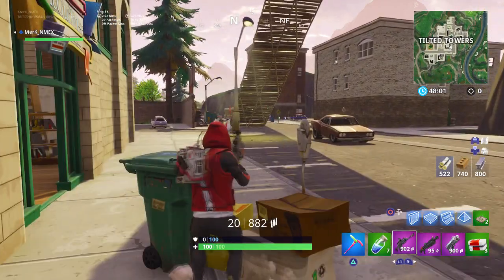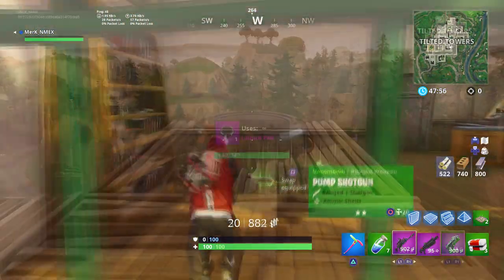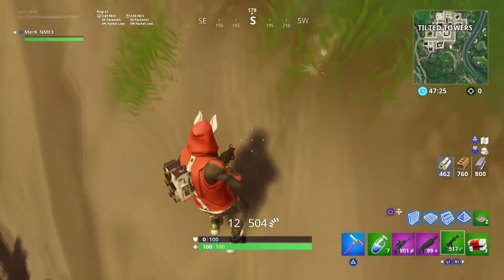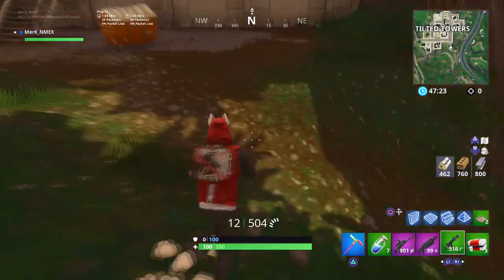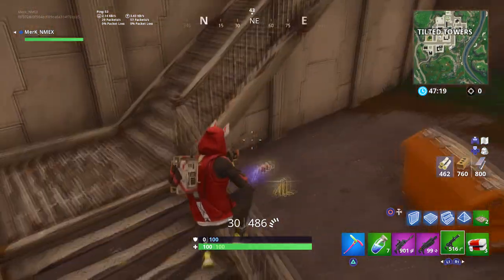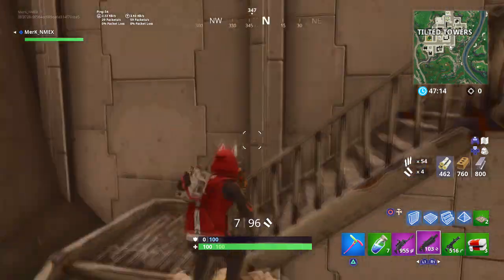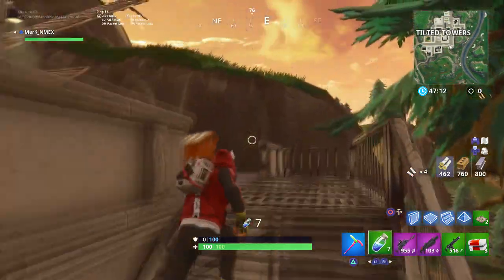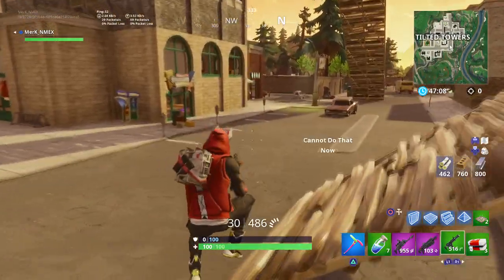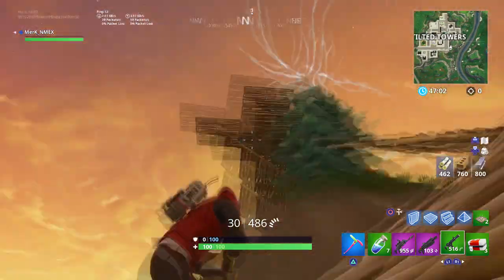Once you jump on the launch pad you'll shoot up and hit your head on the flat surface. Once you do that, push forward with your controller and your character will fall from that max height. This is really cool and easy to use when trying to hit trick shots with a sniper rifle, a heavy rifle, a desert eagle, or anything like that.